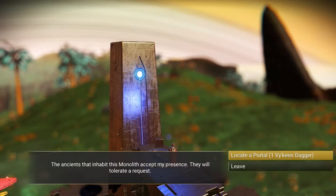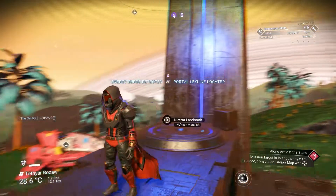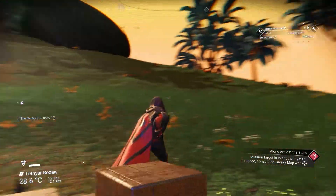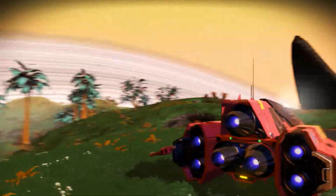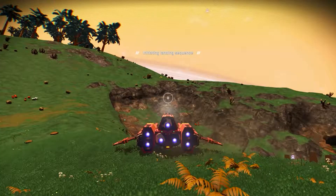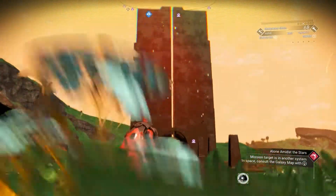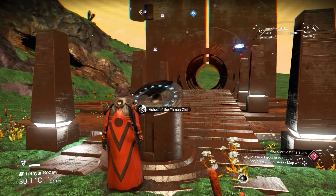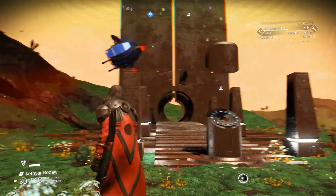Go back into the monolith and hit 'Locate Portal.' With one Vy'keen Dagger it'll tell you where the portal is going to be — it'll appear on your HUD and your map. Get in your spaceship and fly over to the portal.